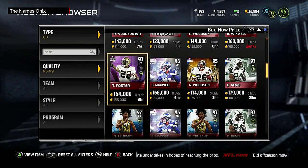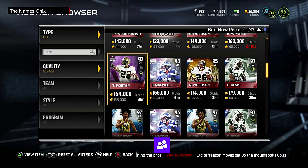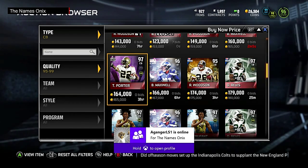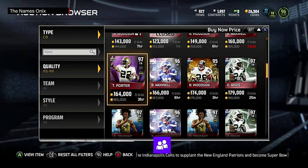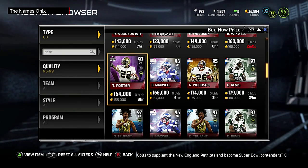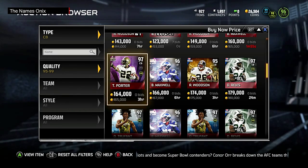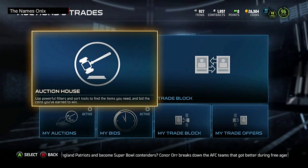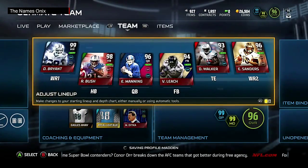Other than the speed issue, I didn't have too many problems with Talib. But since I put Cromartie in that same spot, no issues at all. Talib just wasn't fast enough to be left on an island by himself, whereas I can leave Cromartie there and not worry about it.